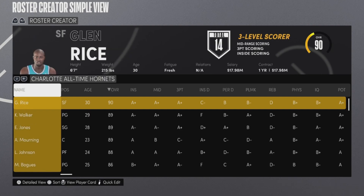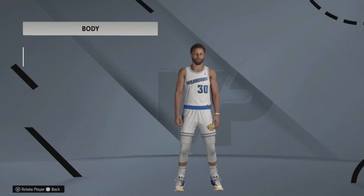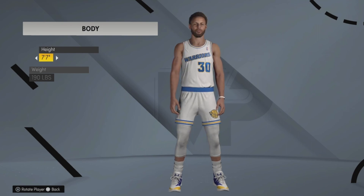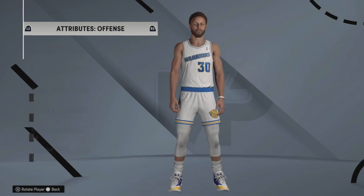Once you are on the All-Time Teams, go to the Warriors. Click on Steph Curry and hit Edit Player, then go to Body and make him 7 foot 7. Do not touch the weight — that doesn't matter — but make sure that you make him 7 foot 7. Once you're done with that you can exit out.